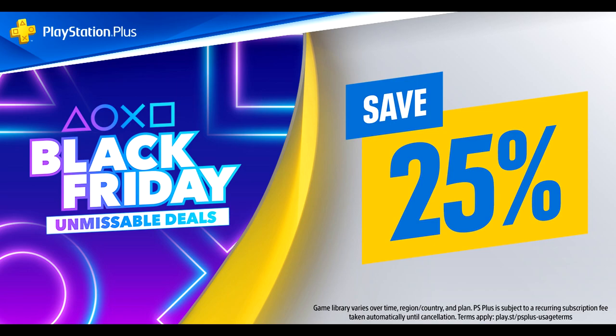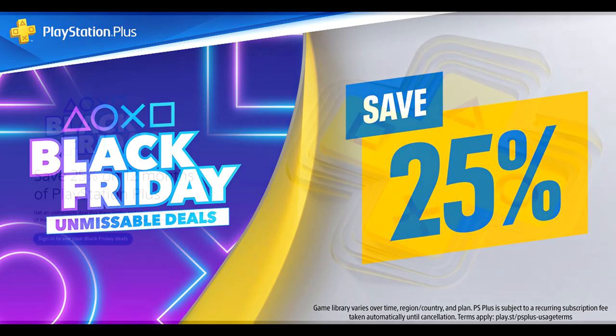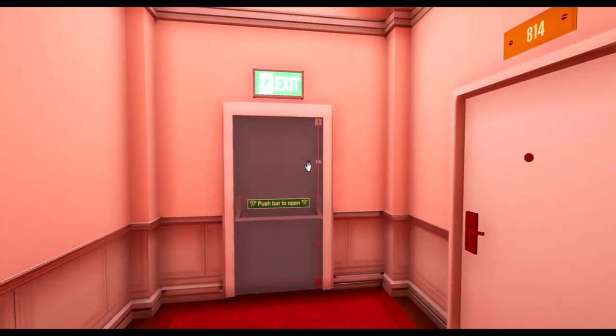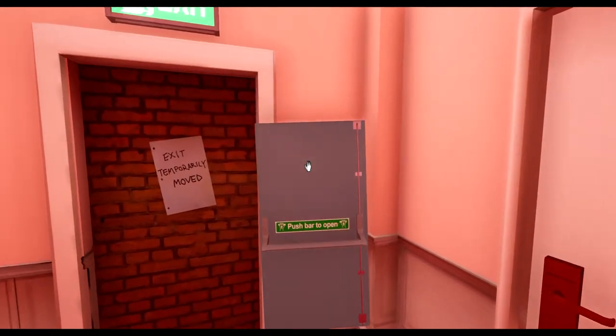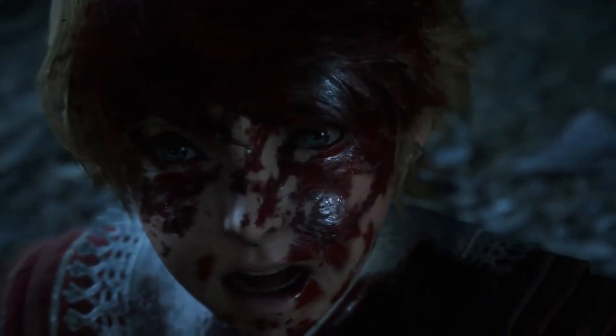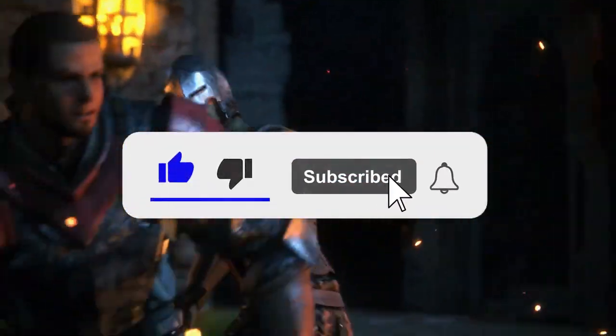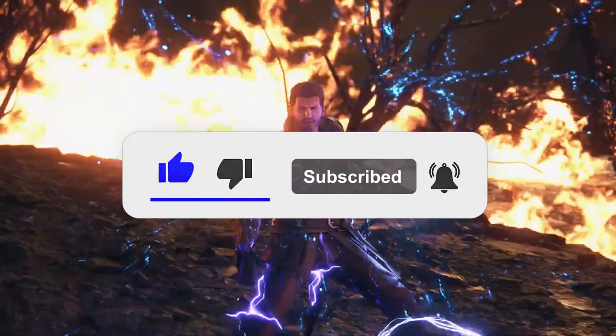To recap: use the PS Plus stacking trick to get Plus cheaper and end up with PS Plus Extra for a bunch of years at a low cost. Super Liminal has a free upgrade available now on PS5 and Xbox Series. And Final Fantasy XVI is rumored to get a release date announced at the Game Awards. Sound off with your thoughts in the comments below. Thanks for watching.